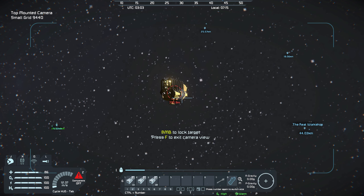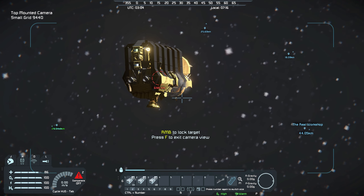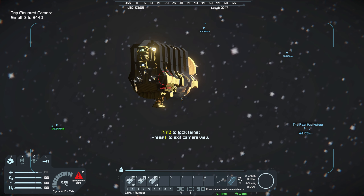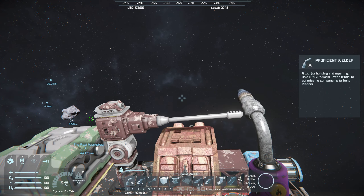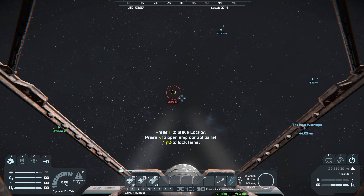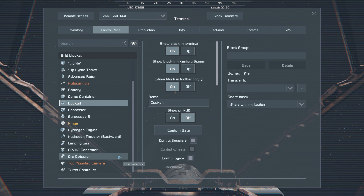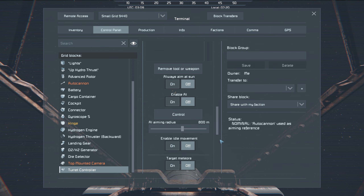Let's see if I can't get within around 700 here. I do think that is a turret up there. Let's see if I can't smooth that out a bit. Why did I just lose my weapon? It says autocannon, it's on.